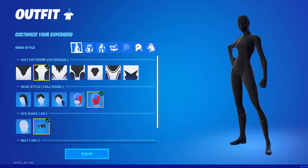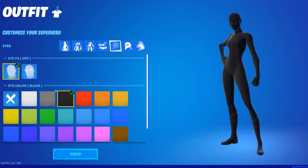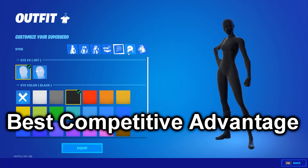Then go over here, make sure you're on Victorious for the suit pattern, and go over here, make sure this is on black. This is pretty important too — if you have the eye effects on, it messes it up, as you can see. So make sure this is off with the black eyes, or you can do green eyes or something like that, but for the best competitive advantage, just go black eyes. Then all the rest doesn't matter, and then you're good.